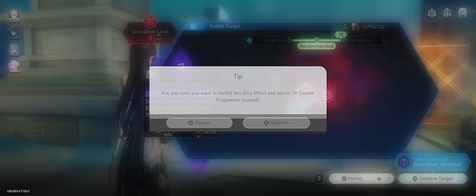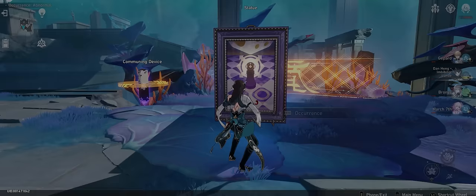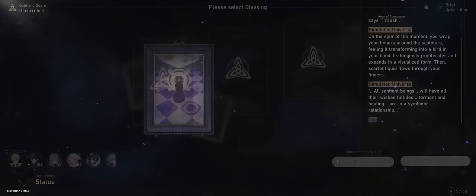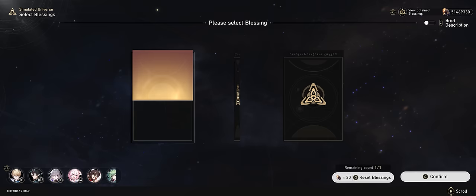We've got one reroll left and one domain to go. At this point spending is done and we're sad about not having macro segregation. But wait — we get an option to obtain a 3-star blessing where all characters lose 80% health. And there it is! This blessing is so dramatic it just had to show up right before the very end. Whatever — it's here now, and that's instantly double shields. Amazing.